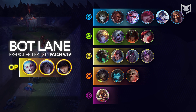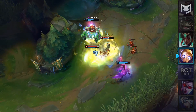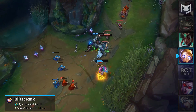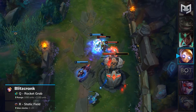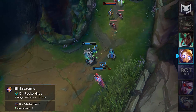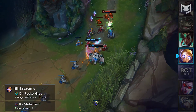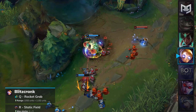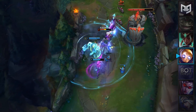Not much more to say about ADCs, so let's move on to supports. First up on the support balance changes, we have Blitzcrank. Blitzcrank will receive a buff to his Q Rocket Grab, which will have its range increased from 1050 to 1150. In addition to this, his ultimate Static Field will have its max stacks increased from 2 to 3. If you're a support main watching this video, then spam Blitzcrank as soon as these changes come out. The majority of players don't actually read patch notes, and the extra range will definitely catch them off guard. This will lead to many first bloods and easy wins, because they are not adjusted to the new Blitzcrank Q. For patch 9.19, Blitzcrank will be placed into the support S-tier.